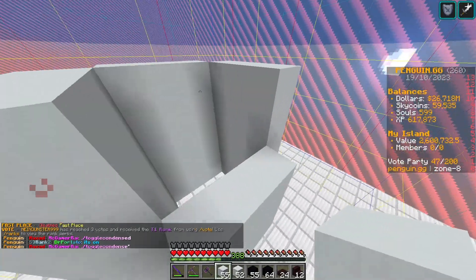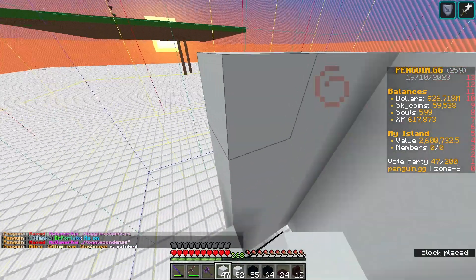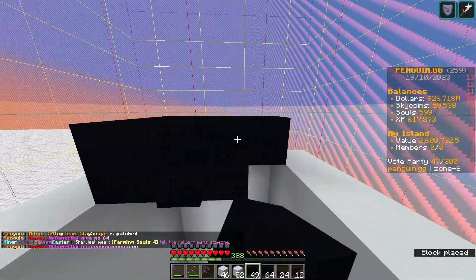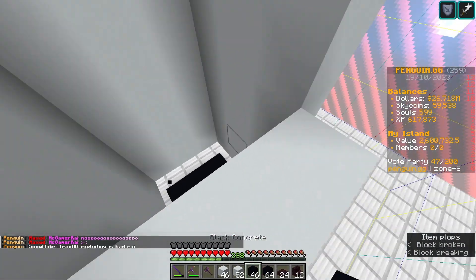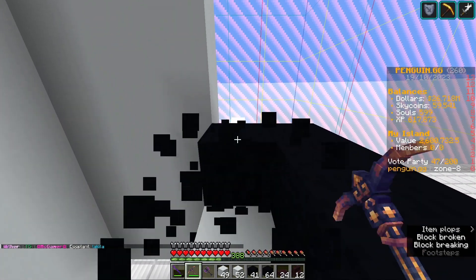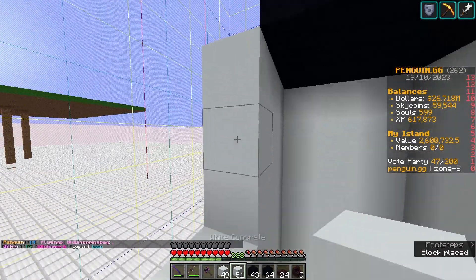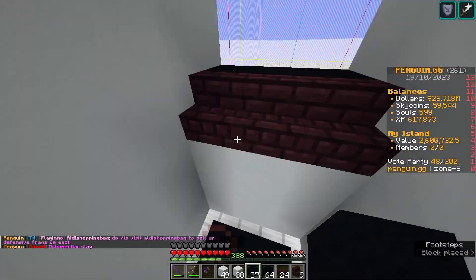This height should be good. You want three blocks gap between the end of here and the roof, which I'm going to do of black concrete. Place stairs along the edge like so. So you have something like this.